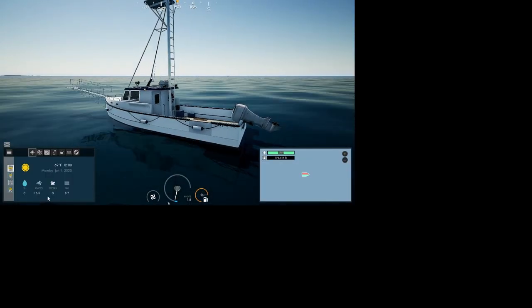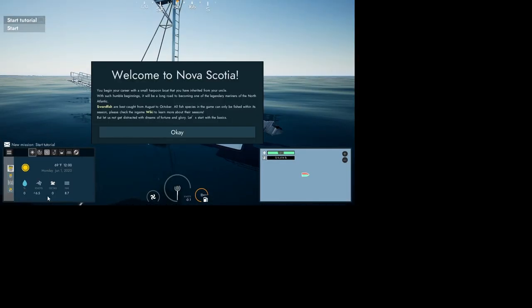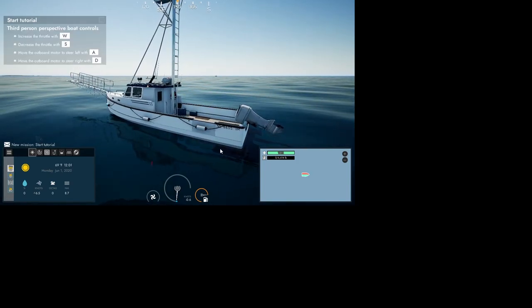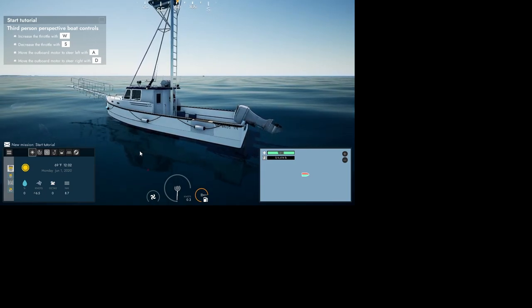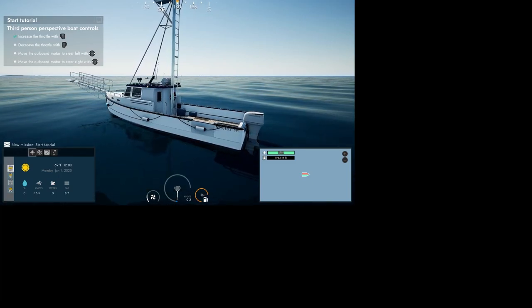Here we are in the Mickey. I will say for the developers this is completely outstanding — you can go between an Xbox controller and a keyboard and it doesn't skip a beat. I'm not going to read the tutorial text but you can pause it. Using the keyboard it's W, S, A, and D. If I hit the joystick I'm on the Xbox controller.